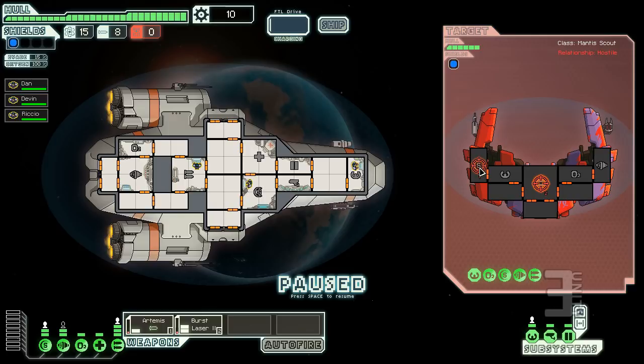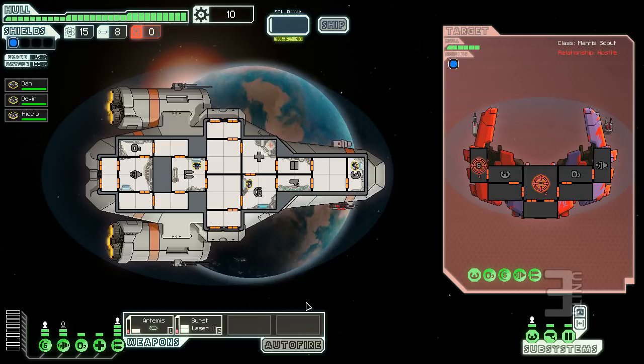I like to target their weapon systems first. Missiles go through shields, so I'll target their shield generator with missiles. The weapons have to charge before they fire, but there are augments you can get — like weapons being immediately charged when you enter a sector, or charging faster. You can also spend scrap to increase your hull strength as you pick it up.